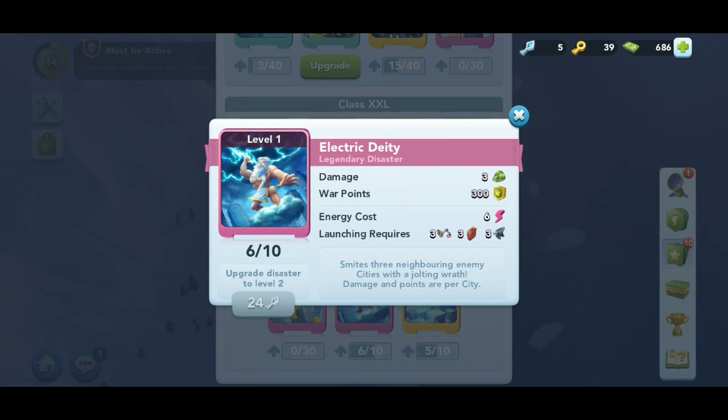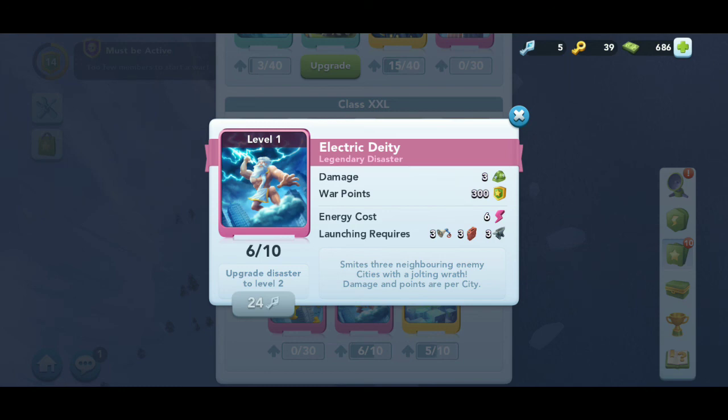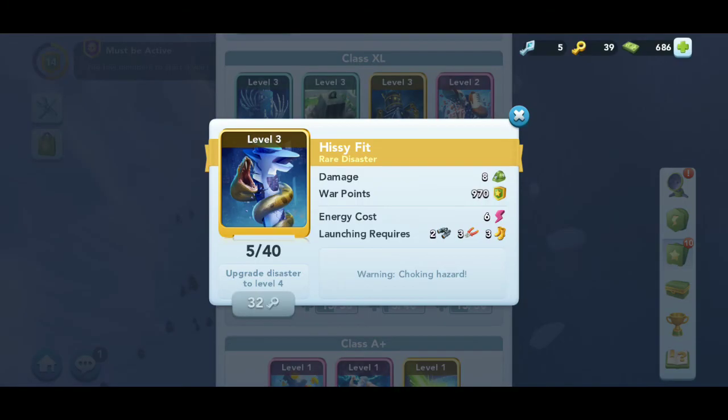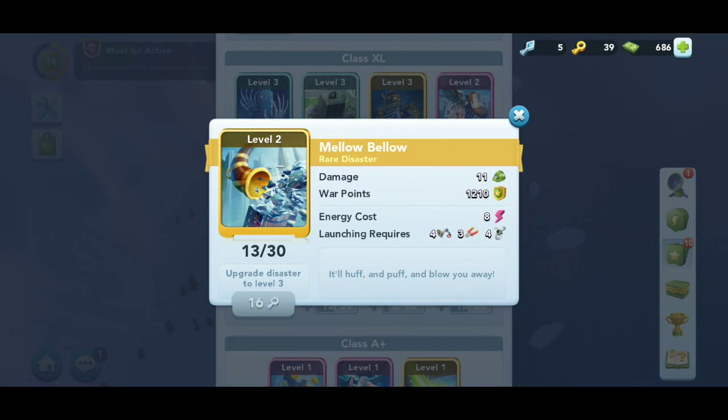This one smites three neighboring enemy cities with a jolting wrath — damage and points are per city, so it's going to hit three for 300 each. You have to decide which ones you want to unlock and which war items you need. If you look below, it shows launching requirements — you need four megaphones, three wire cutters, and four propellers to do this one.